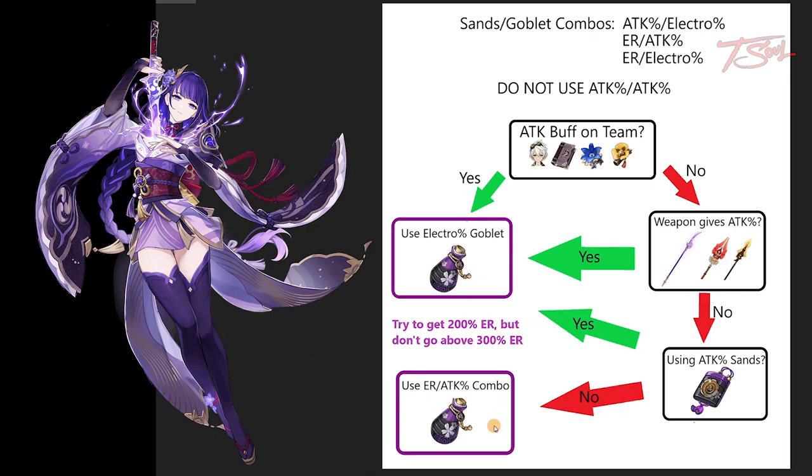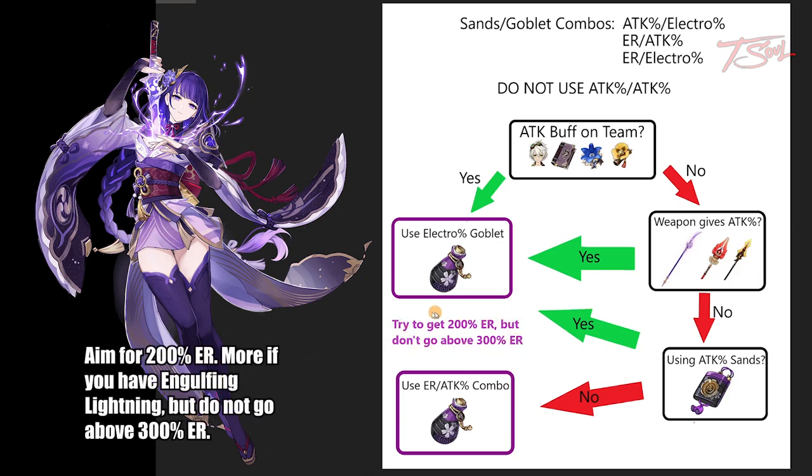When will you pick between attack percent or energy recharge sands? If you have both options, then use the one that gets you closer to 200% total energy recharge. And regardless of your build, as long as you are using her best set, the 4-piece Emblem of Severed Fate, do not go above 300% energy recharge, since that is the cap on the 4-piece bonus.